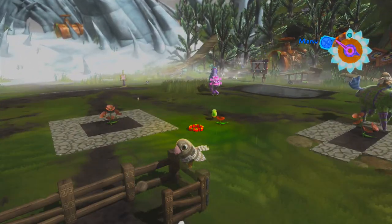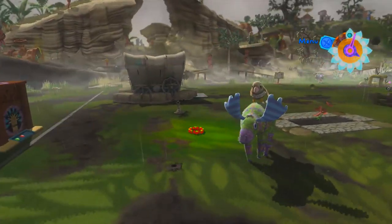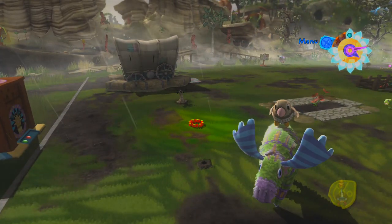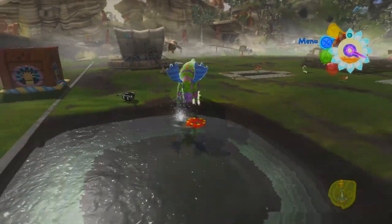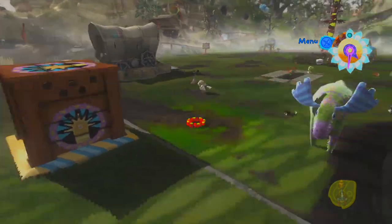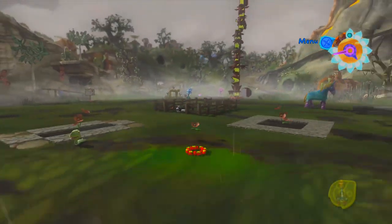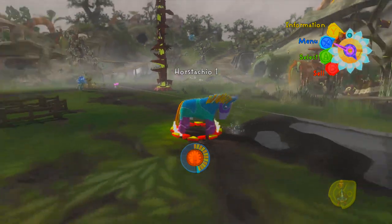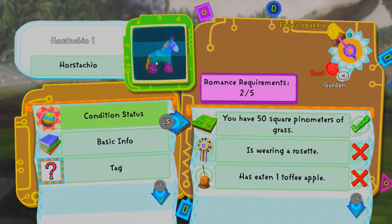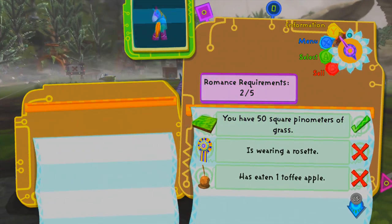With the higher-end animals the romance requirements get fairly complex - I only have one Horstachio here now, so this is a bad example. There's something just so cute and adorable about this game that even if that's not your thing, there's something so amazing about how everything interacts. There are like a hundred piñatas but they all have their own unique little charm to them. Every time you do something new, every time you get a new resident, we're going to have to slowly get this guy's romance requirements up. This is a fairly high-end animal - not at the top end, they get really complex later on.